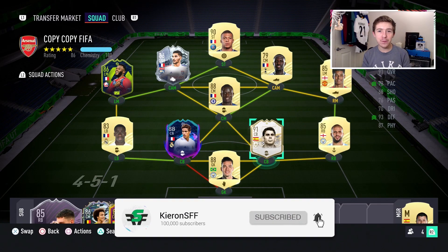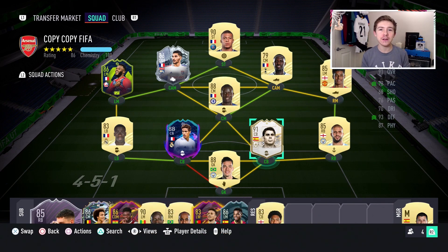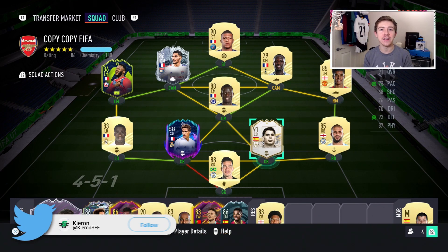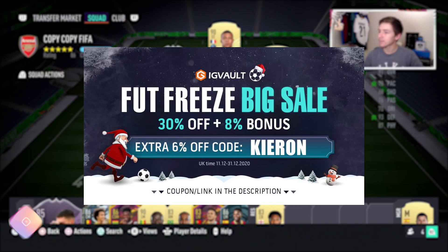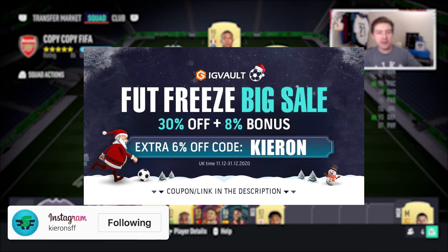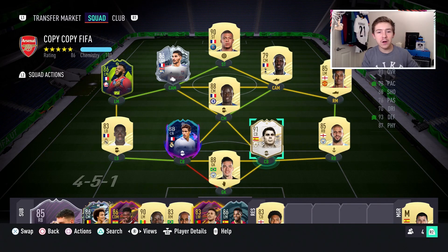Here we go again with another player review. Today we're going to be doing a defender — we are covering the 91-rated prime icon Fernando Hierro. If you need to get your hands on some coins to improve your Ultimate Team, check out the link in the description, IGVault.com, and if you use the code Kieron at checkout you'll get yourself a pretty nice discount.